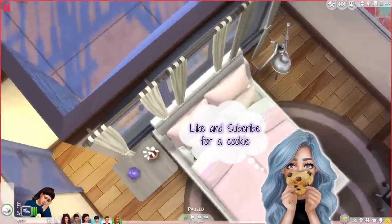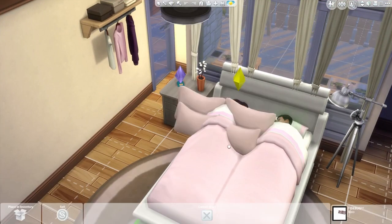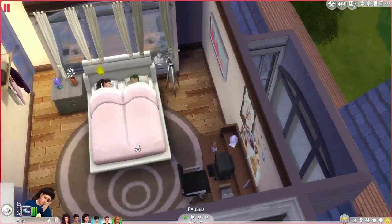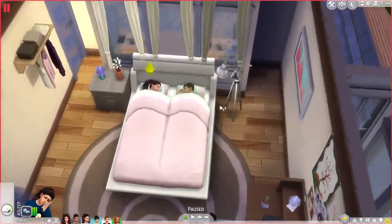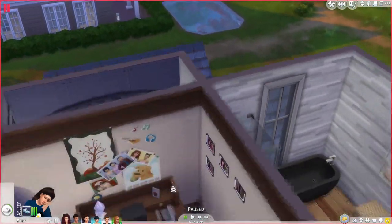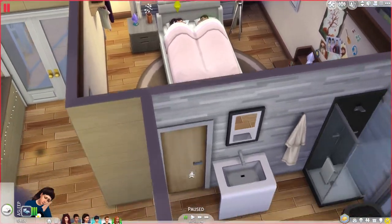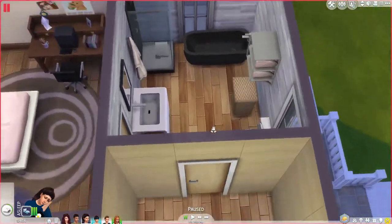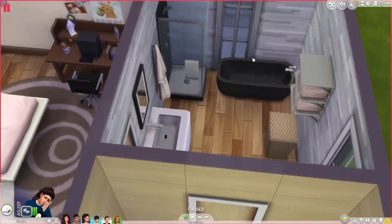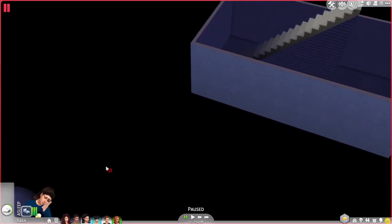Someone is sleeping in here. I'm going to get rid of these pillows because they cover our sims' faces. This is going to be the founder's bedroom — the baby maker's room — where she'll sleep, write her books, and use the computer. Here's the master bath with some decorative touches. That's pretty much the house tour!